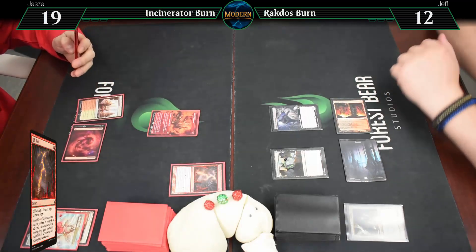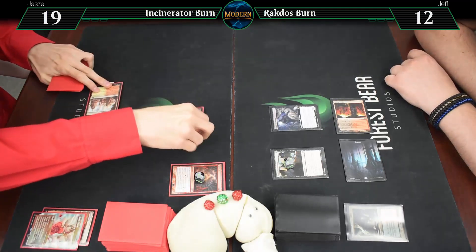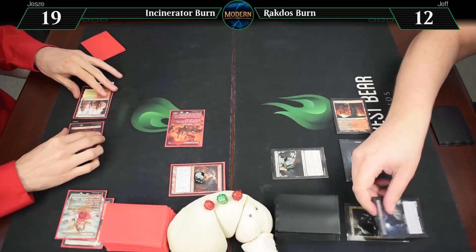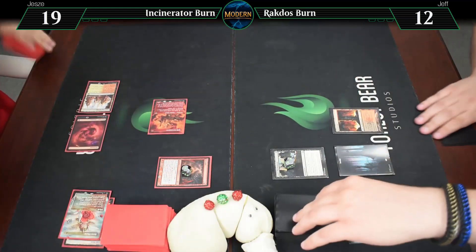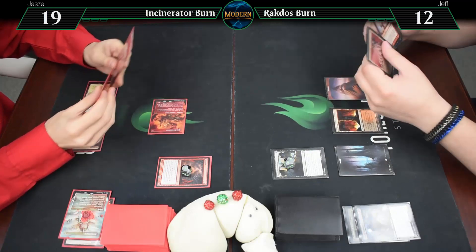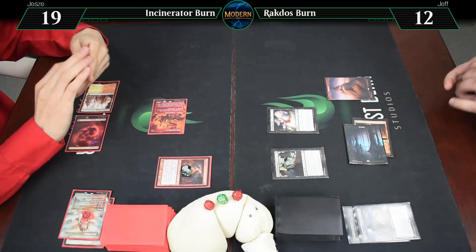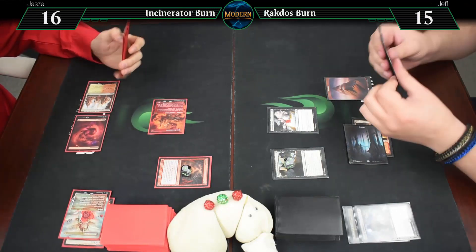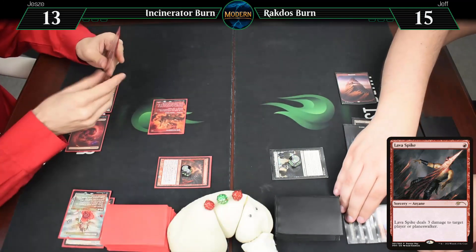Suspend a Rift Bolt. Going 2 to that, 2 to that, 2 to you. Untap, draw for turn. Here's a Mountain.